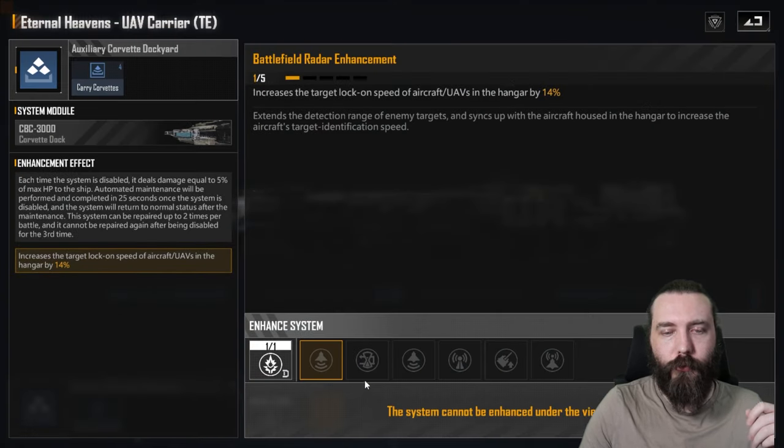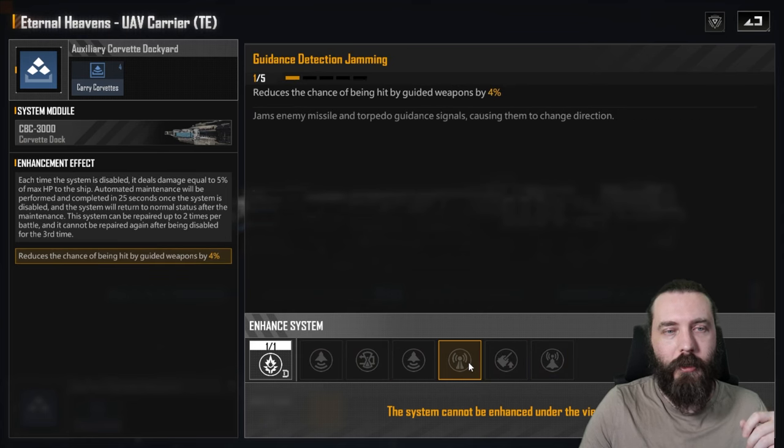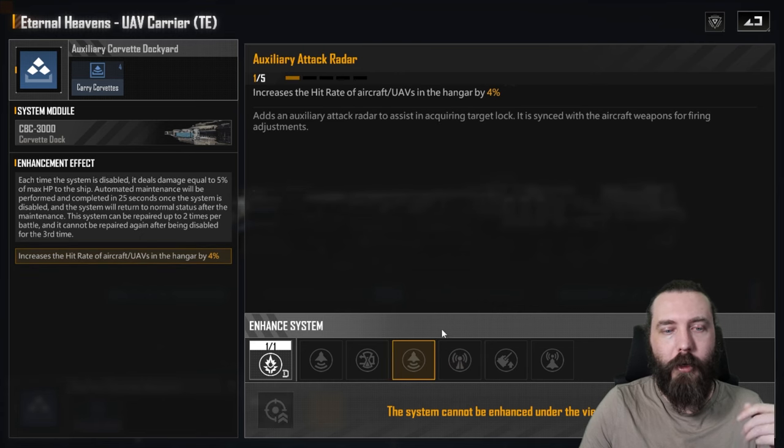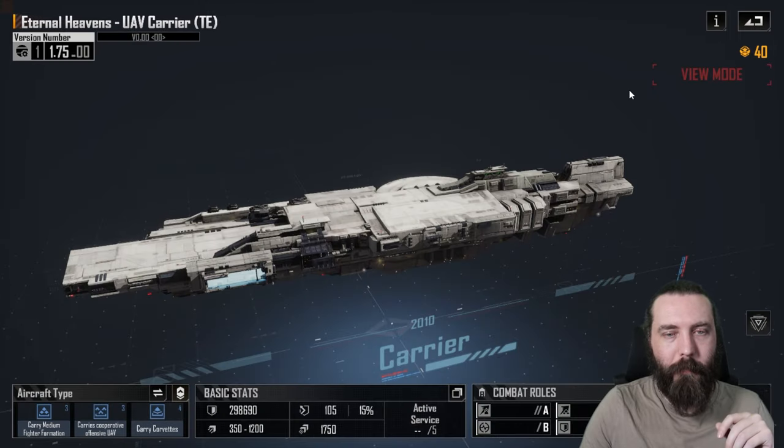Auxiliary Corvette Dock — I know there's also a large version of this. It's got the pretty standard setup in here as well. You're probably looking at reduced chance of being hit by guided weapons, which is going to help against the Wing-to-Sars spam at the current moment. Hit rate is going to be quite nice, as is the target lock-on speed. It's got all of the basics.